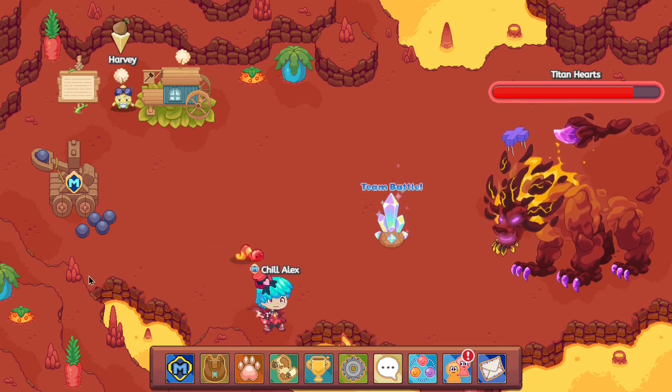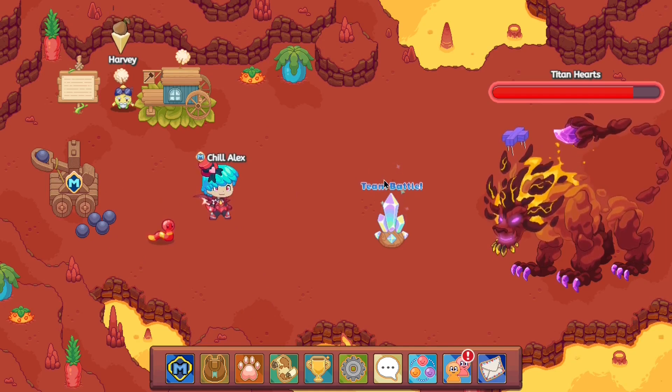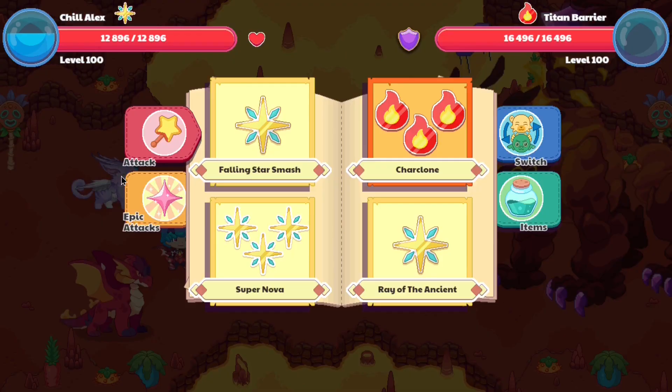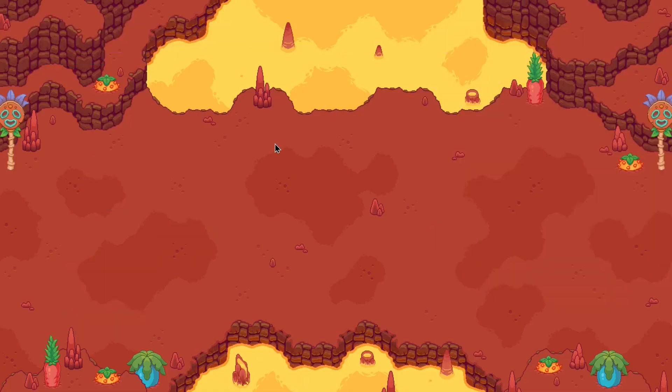I just took care of that quite quickly. Now we have ourselves a membership. Let's get to showcasing the 2x titan shards per attack. Let's go to the catapult. If everything goes correctly, we should get 4 titan shards per attack, which is insane, but at the same time it will help us progress a lot faster.